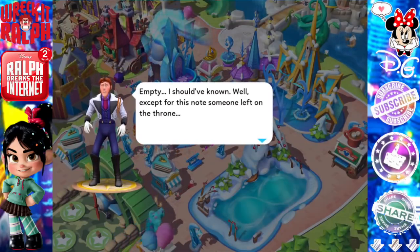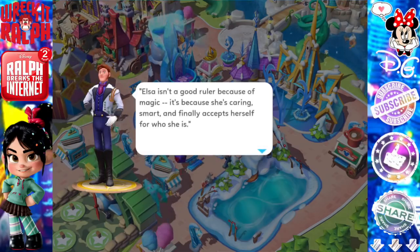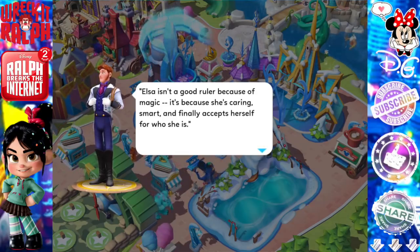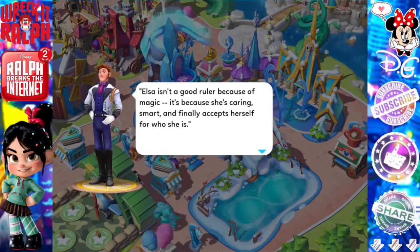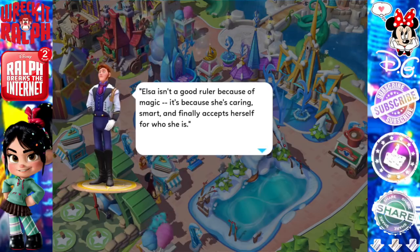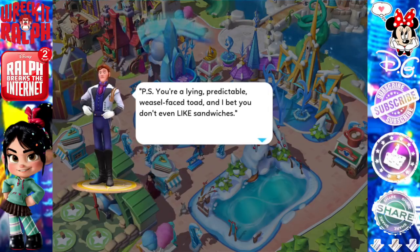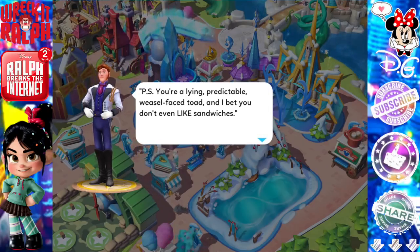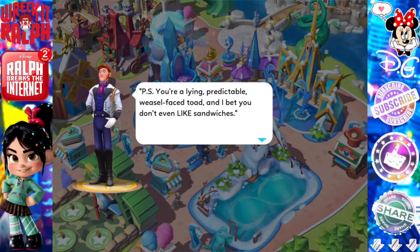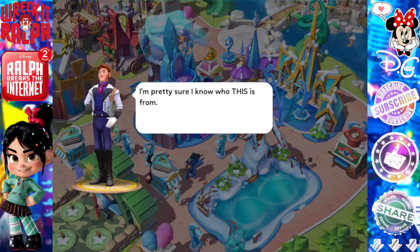Here is Hans. Empty — I should have known. Well, except for this note someone left on the throne: 'Elsa isn't a good ruler because of magic — it's because she's caring, smart, and finally accepts herself for who she is.' P.S. You're a lying, predictable weasel. Face toad. And I bet you don't even like sandwiches. Oh my gosh, that is an amazing note. I'm pretty sure I know who this is from.